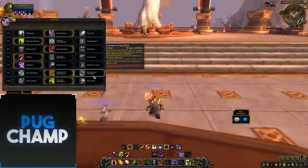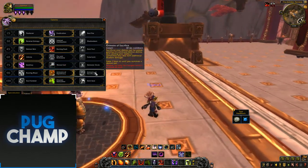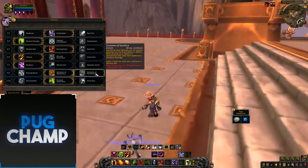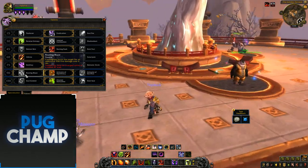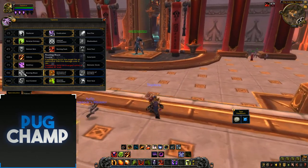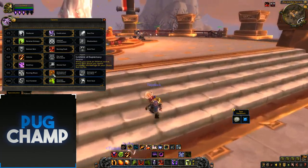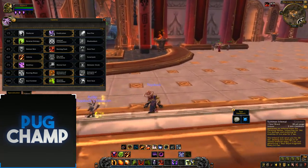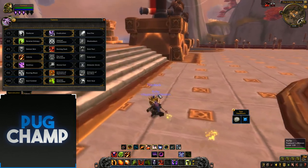Your choices here are Grimoire of Sacrifice, Roaring Blaze, and Grimoire of Supremacy. Grimoire of Sacrifice gives your spells a chance to deal 429 additional Shadow damage. Roaring Blaze makes Conflagrate burn the target for an additional 556 fire damage over 6 seconds. Grimoire of Supremacy means that when you have an Infernal active, every Soul Shard you spend increases your Chaos Bolt damage by 5% — so every 3 minutes when you get your Infernal cooldown you're dealing huge damage with Chaos Bolts.